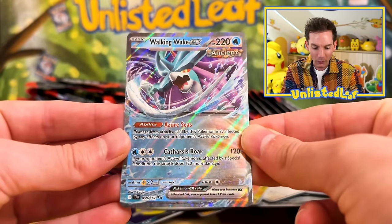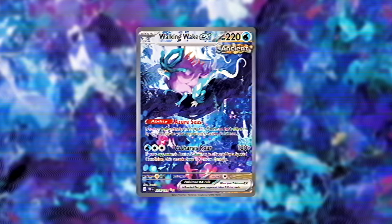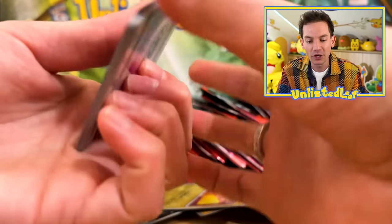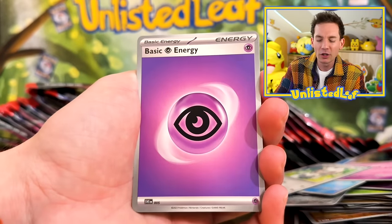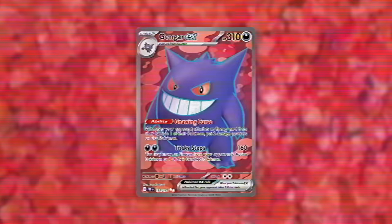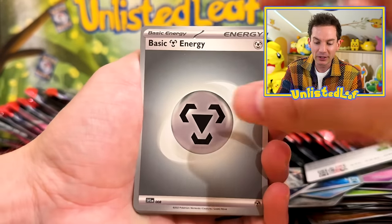Walking Wake — this is our first Walking Wake! Beautiful card. Maybe I do want a Walking Wake illustration rare; maybe that would be really pretty. As far as regular illustration rares, I want that Drampa so bad. Chattot, Drampa. Gengar Full Art — that's another regular Pokemon, nothing too special. And I have a feeling we could double up on that too.